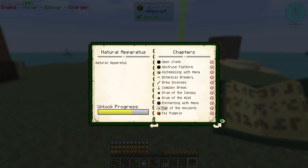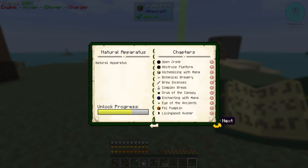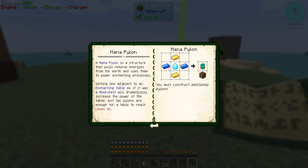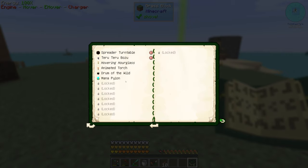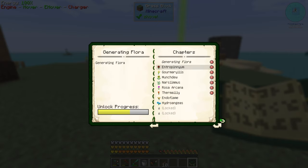Sand can be added all at once - it can be adjusted by hoppers or similar means. If a mana burst collides with an hourglass it will stem the flow of sand and pause the timer - another burst will continue it. Mana powder can be used in lieu of sand, turning the hourglass from a timer into a counter. Animated torch - fancy. I vaguely remember drums. A drumbeat that destroys nearby vegetation. Mana pylons pull natural energies from the earth and use them to power enchanting processes. There's a lot of extra stuff with Botania here.